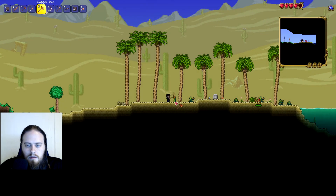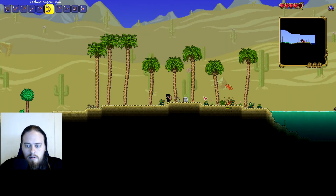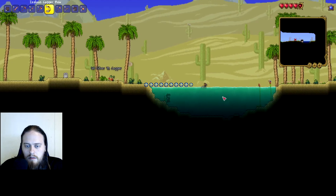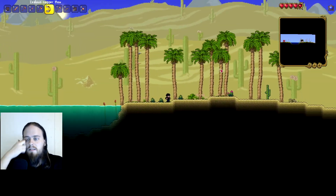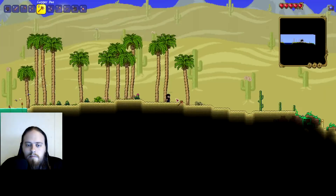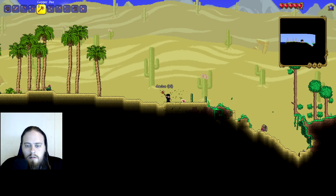I think cactus armor gives the same defense as wood but actually gives a set bonus — I don't think the wood legs give you anything. I'm pretty sure wood doesn't give a set bonus but cactus does. I'm gonna keep going past the desert. What the hell is this — some bird thing? I don't know. I'm gonna drown!